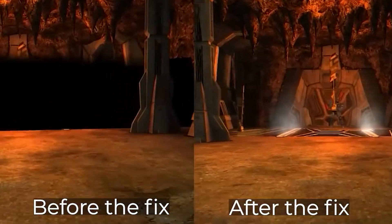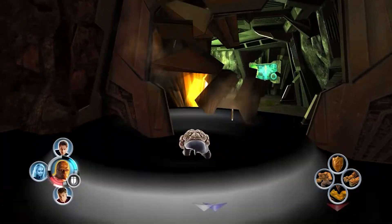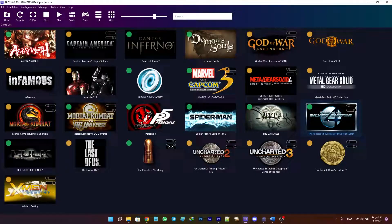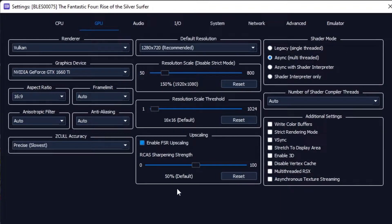You've probably come across some RPCS3 games that have broken graphics when running with default settings, and unfortunately they don't have a recommended setting on their wiki page. Well, there is an important setting in RPCS3 for fixing these broken graphics.